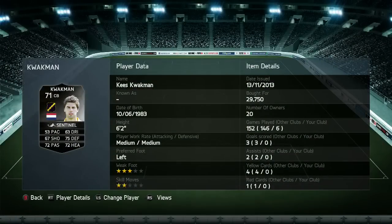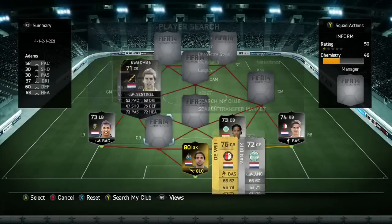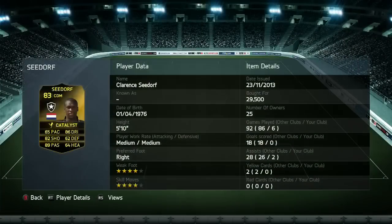Then we do have Quackman for 30,000 coins, who was also the final centre-back — 53 pace, 75 defending, and 72 heading, as he slots himself into that final defensive spot. The defence was pretty solid on the whole, but the goalkeeper was just such a letdown when I was using this team, it was so annoying.